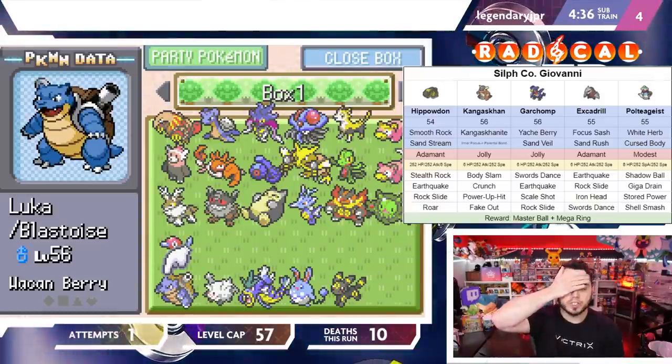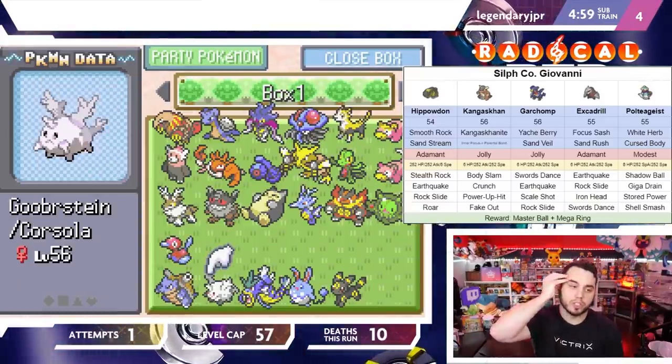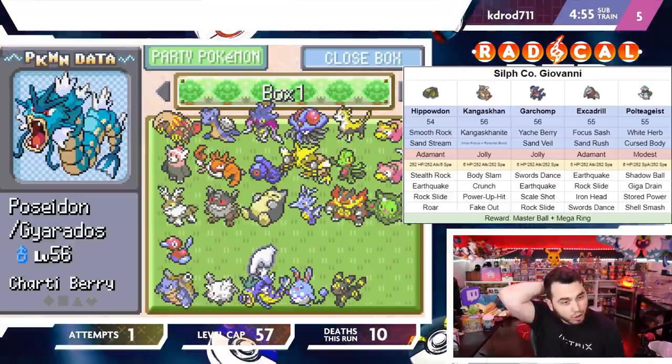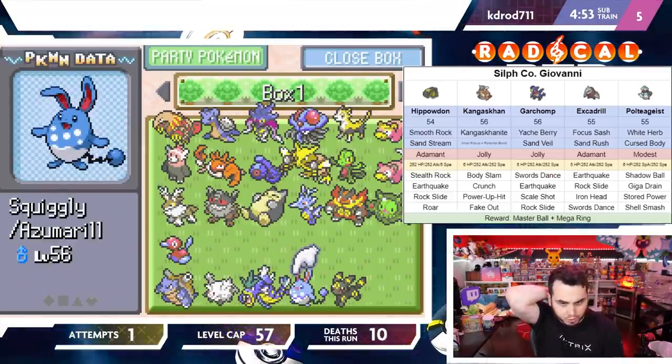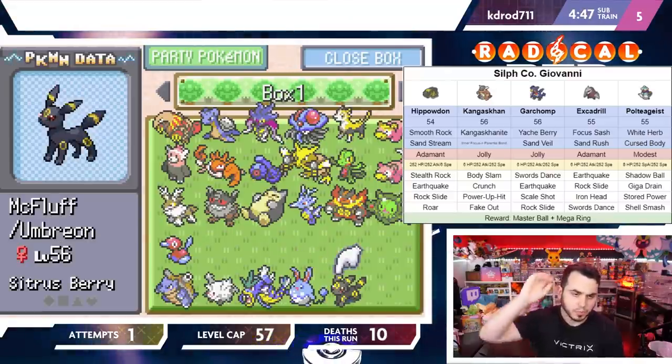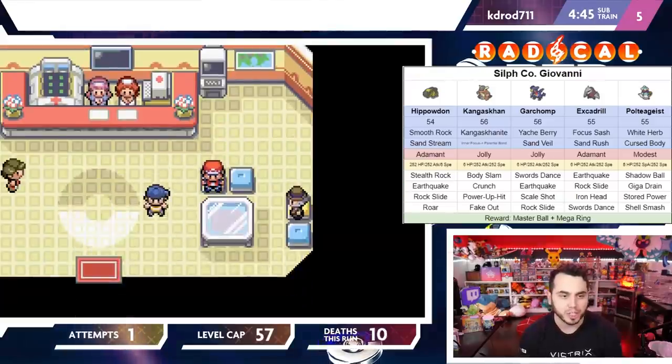I'm going to bring a Physically Defensive Blastoise with Rain Dish, a Physically Defensive Corsola with Chardy Berry, Pseudo Offensive Gyarados, bulky Offensive Azumarill, Max Special Defense Umbreon — that's to deal with Pultegeist — and Mismagius.